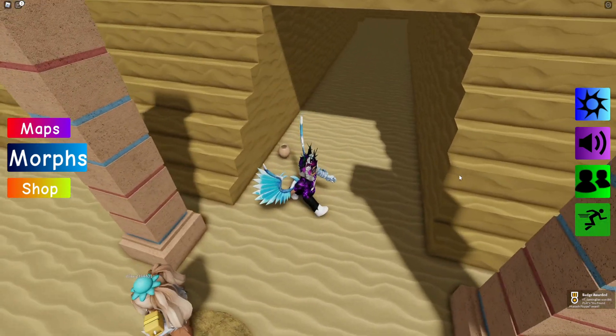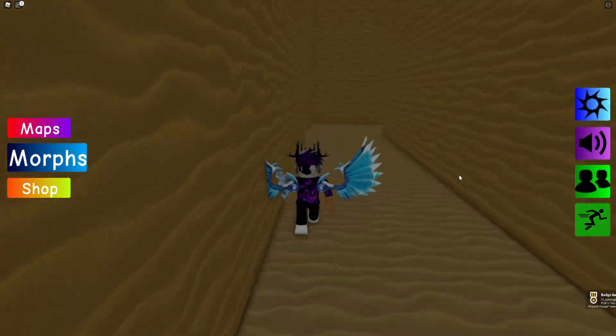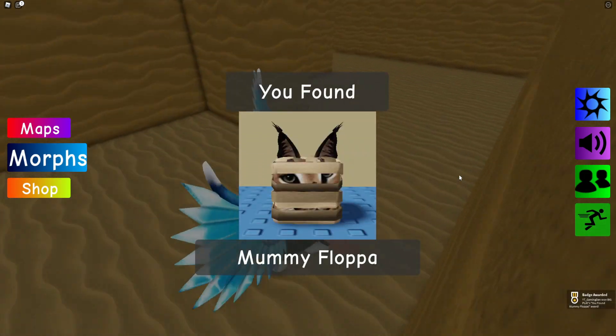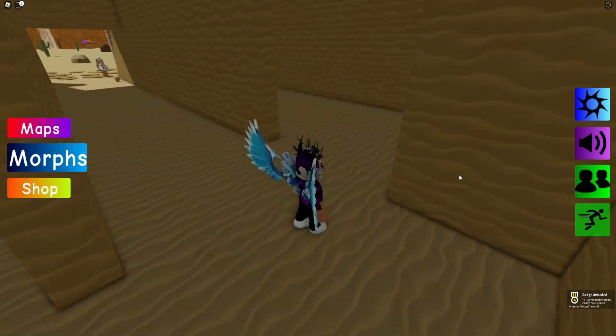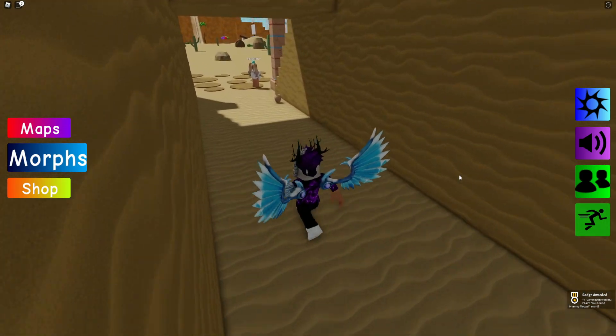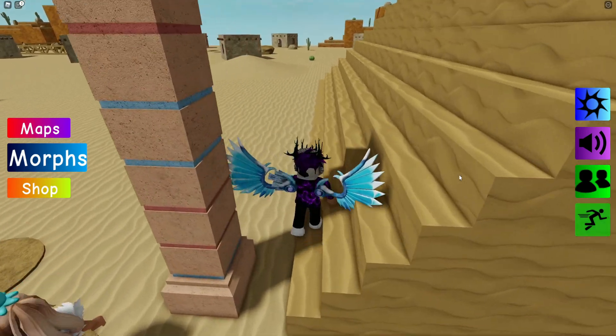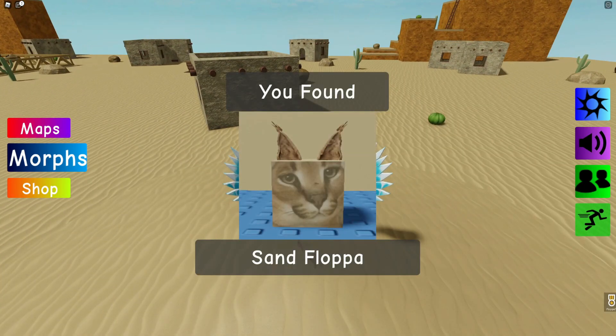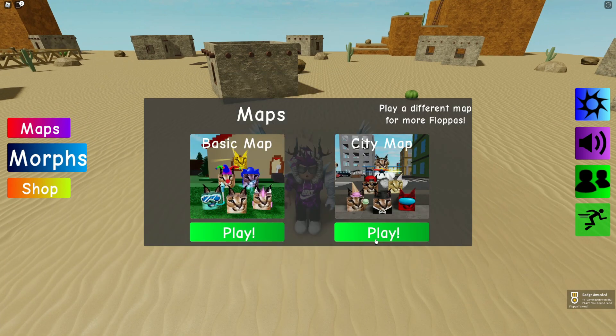Now that we have the Pharaoh Flopper, let's go inside and go right here where we can get the Mummy Flopper — that's awesome. Now exit over here and we can find the Sand Flopper, it's just in the pile of sand.